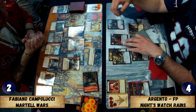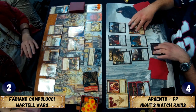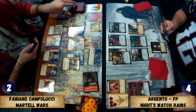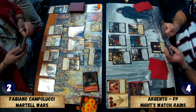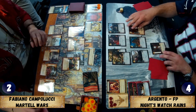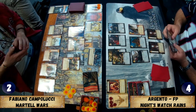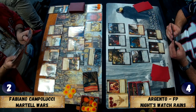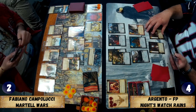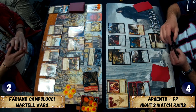Argento has to discard Noble Lineage and the Wall. Fabiano discards Shadow Black Lane. Argento brought Arry back to hand last round to draw a card and brought Noble Lineage back as well — since he also had the other Noble Lineage on Craster he didn't have to discard the Craven off Nymeria, which would have been bad. Bringing Arry back to hand also discourages the Valar Dahaerys reset, since Argento still keeps Craster, Bowen, Aemon, and the Steward.